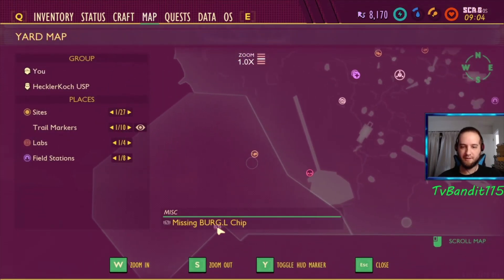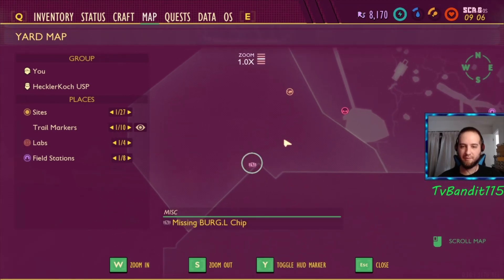I'm tpbandit115 and today we're going to be looking at how to create the oven, or more specifically how to get the missing burgle chip and charcoal.